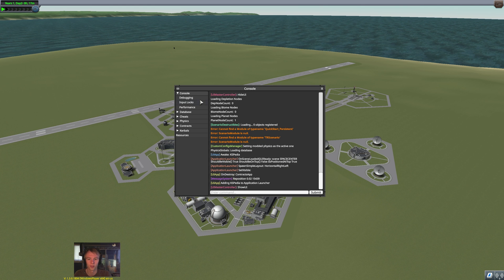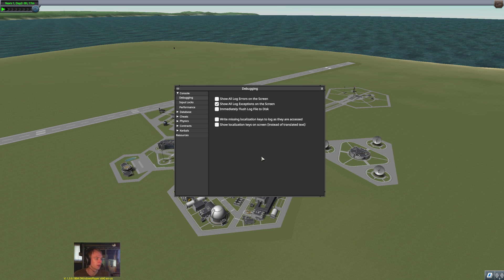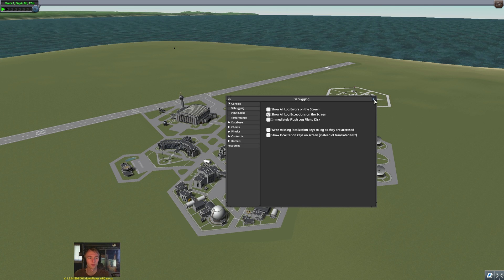Once here in the Alt F12 menu, you should go into debugging and show all exceptions on the screen. What this does is whenever there's a null ref — a null ref is whenever the game divides by zero or does weird things like that — that's what usually causes your game to crash. Whenever one happens it will show up in the corner of the screen, and you'll know to just take Control Z, go back, save it, and then reload it. Also make sure to do backups of your craft constantly so you're not losing your progress.